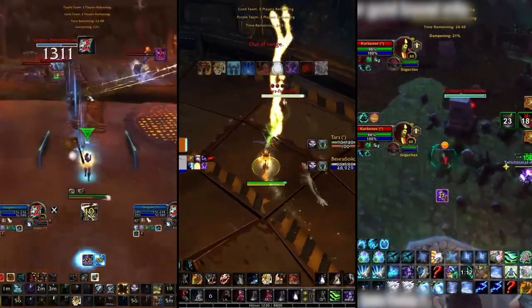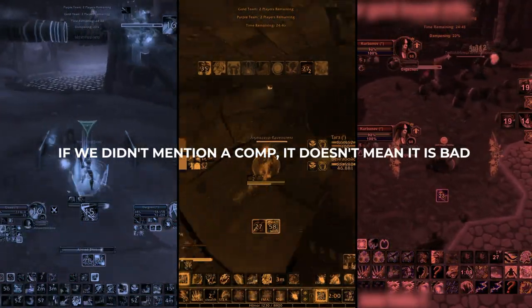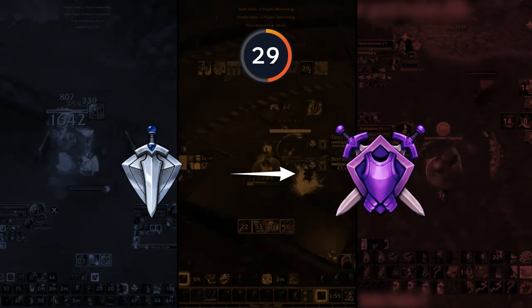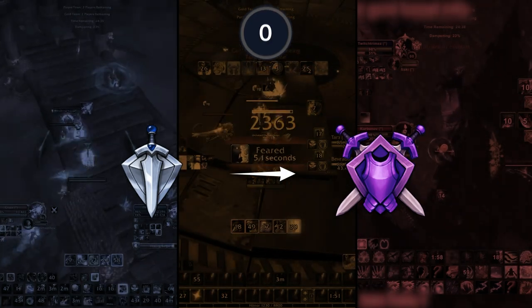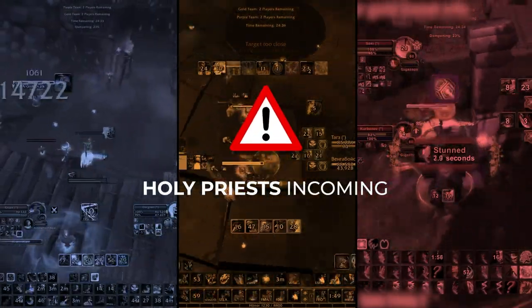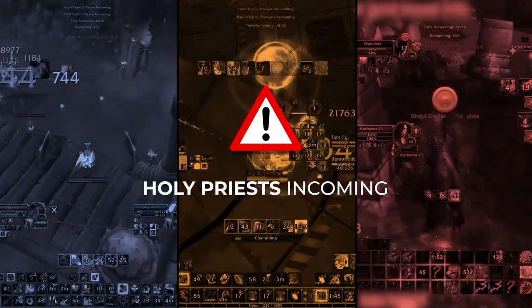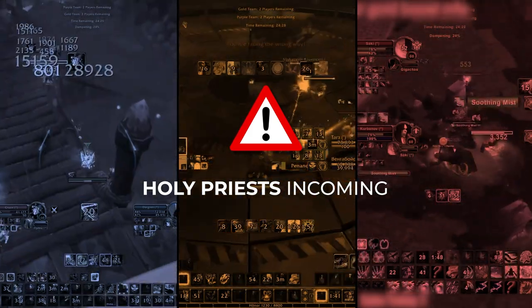Before we start, we have one huge disclaimer. If we don't mention a comp in this video it doesn't mean it's bad — we just try to be as efficient as possible by selecting what we believe to be the strongest comps for each spec in order to give you the best chance at reaching your rating goals. And of course, as it's 2v2, a lot of these comps will inevitably feature the same few healers, but regardless, we will still be making sure to give a couple of strong alternatives to provide you with more options.